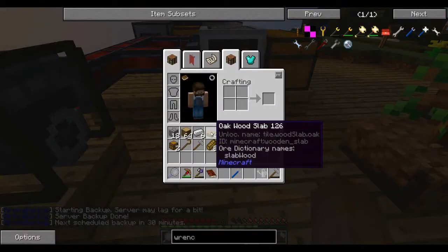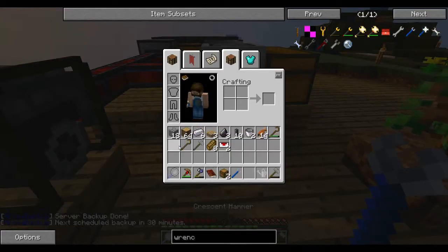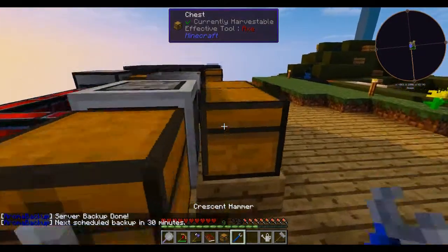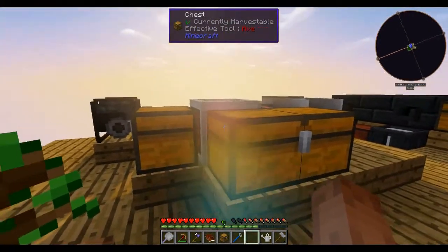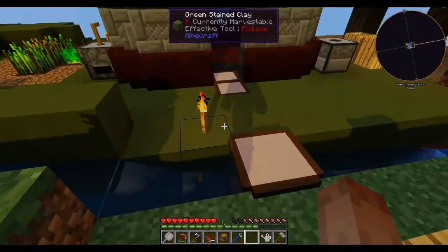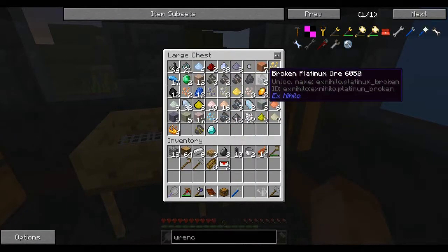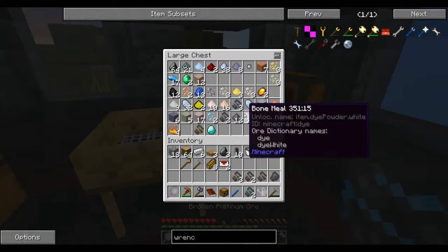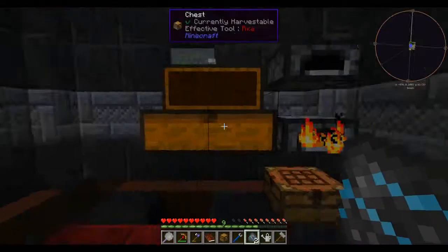So what happens if I just put a chest here? I wonder if that's going to output there. You have no power — that's right. Let's grab some of these ores. I want to see how this auto packager works.